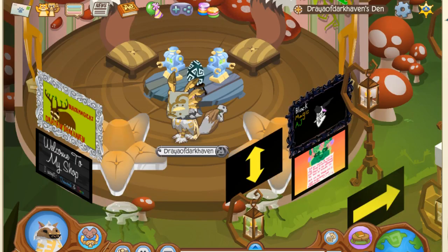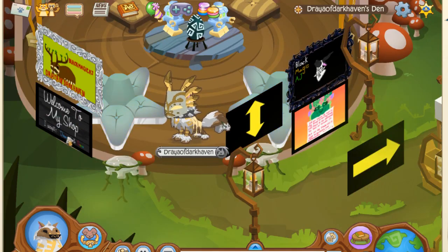Depending on how many diamonds you already have, I would recommend either making your own shop signs or buying them from somebody, so that people will understand your shop better and it's easier to find things. As you can see, I have a shop sign letting people know that I accept diamonds and gems, and I have arrows so people know which way to go. That way it's less confusing, because it can be hard to navigate, so I recommend getting signs so people can understand where things in your shop are.